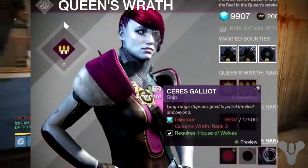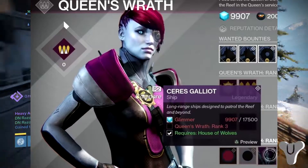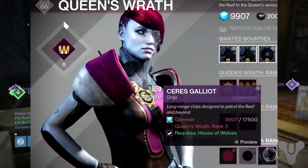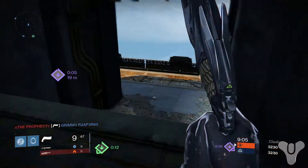She's also reselling the Queen's Wrath emblem, so you guys can pick those up if you didn't get a chance last time. She's also reselling the shaders — the Rolls Gold shader and such — so you guys can pick those up if you didn't get them last time as well.